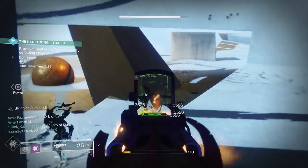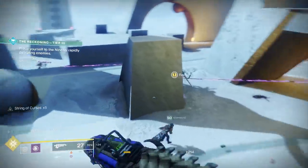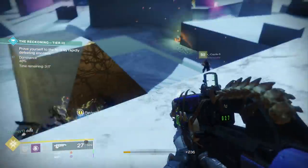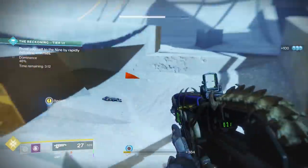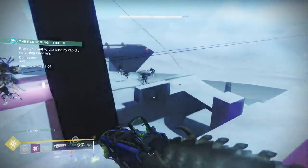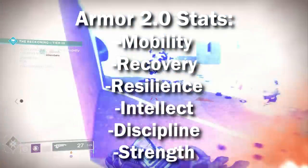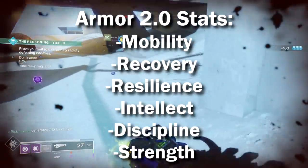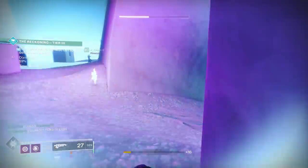Alright, so Armor 2.0 — what is going on here? Well, one of the bigger but more simplistic changes is the introduction of more stats on your armor, specifically Intellect, Discipline, and Strength, which affect your Super, Grenades, and Melee, respectively. So now, when you get a piece of armor with Shadowkeep, not only will it have Recovery, Mobility, and Resilience, it'll also have Intellect, Discipline, and Strength stats. So you have a lot more to consider when crafting a build.